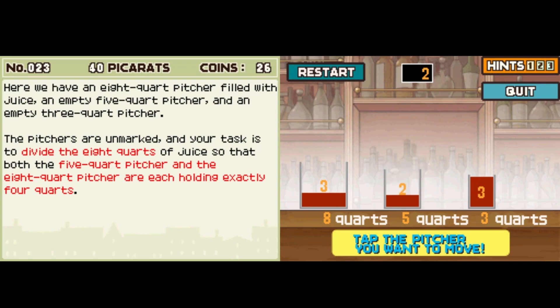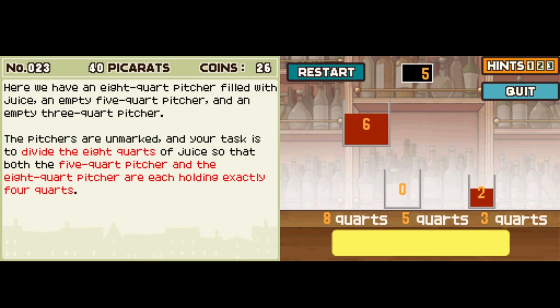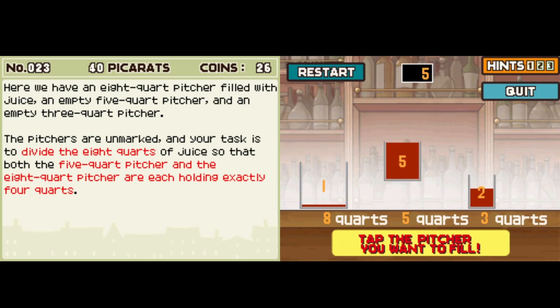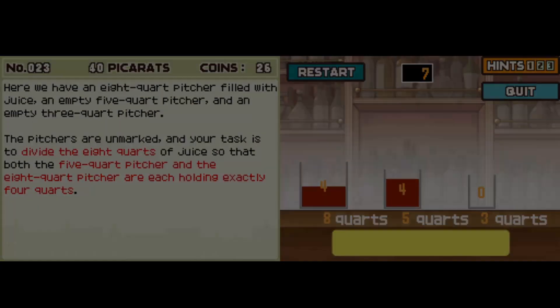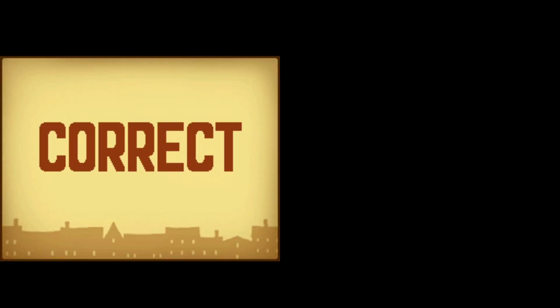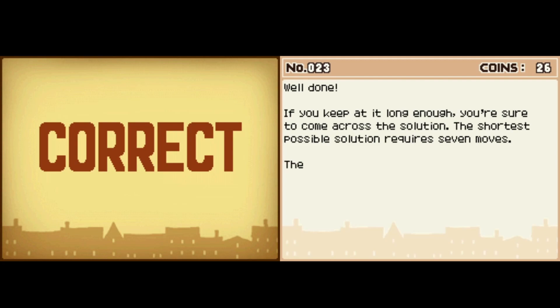That's two, right? If we go like this... we can do minus one, right? That's not how I thought to do it, but five minus one gets us four. And there we go — seven moves. You just kinda tap things. It's one of those ones too where you can't lose picarats — it just takes long enough.